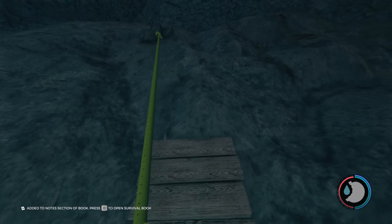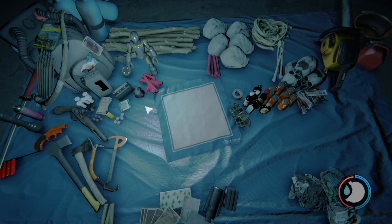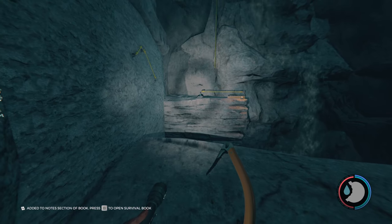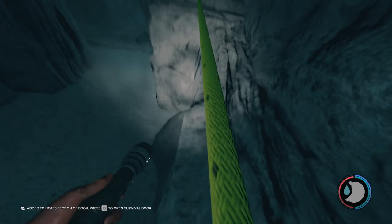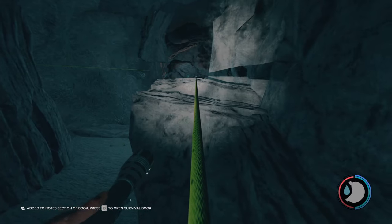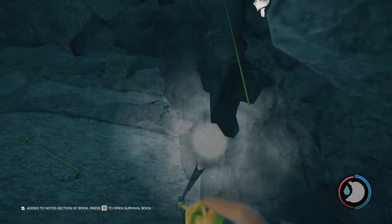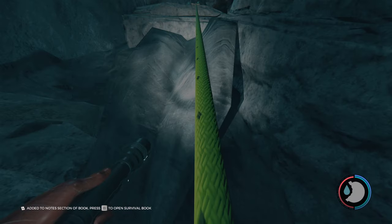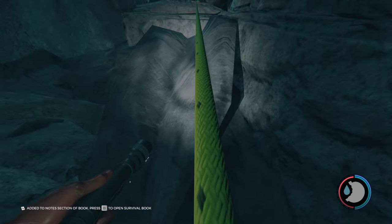Once you do all that, head down here. Hit E to get down faster. Head on down here and then get your climbing axe out and climb across this wall. You can try to jump across and keep spamming the spacebar to get up there, but it's just easier to use the climbing axe. I tried jumping across but I haven't played the Forest in so long, I can't do it anymore. Once you get across that wall, go to this rope and climb up it.